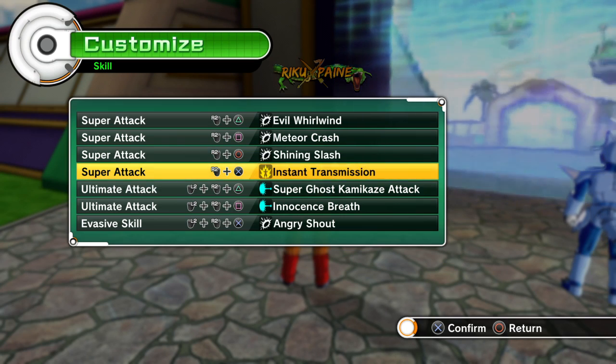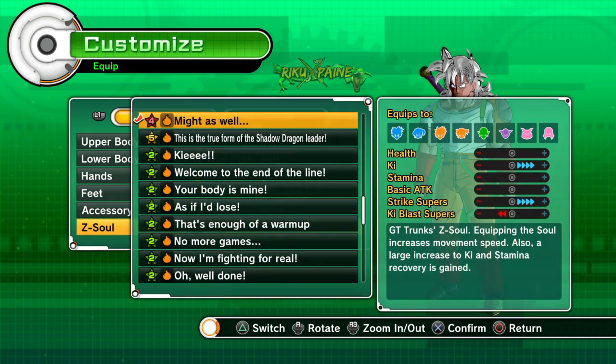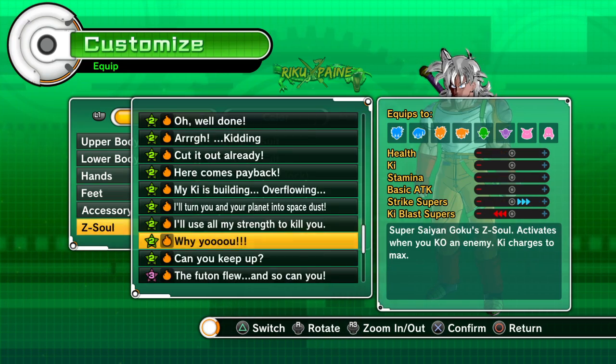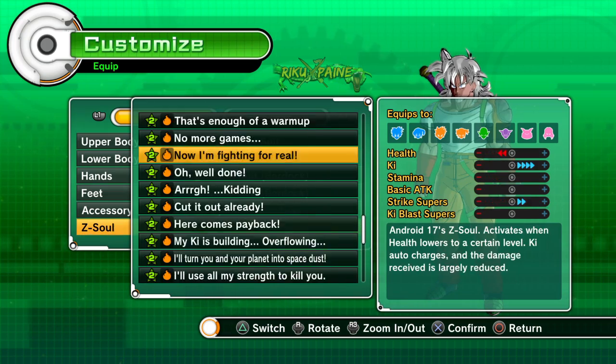As far as Z-Souls, I use Kakarot as my Z-Soul. That one means you will not receive any type of stagger until you receive enough damage, which is good for getting priority, getting your combos in, and getting them to waste their stamina before your Kakarot effect runs out.